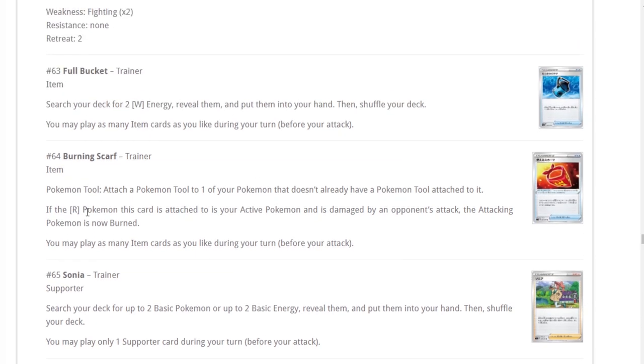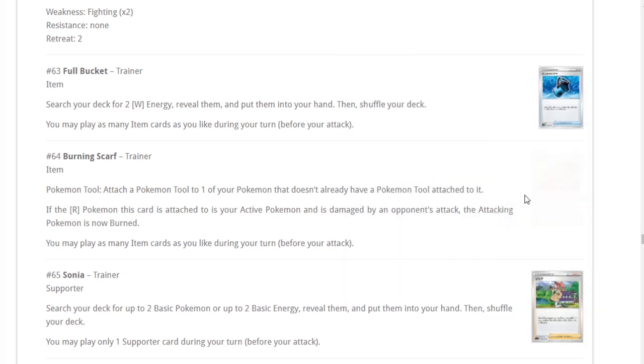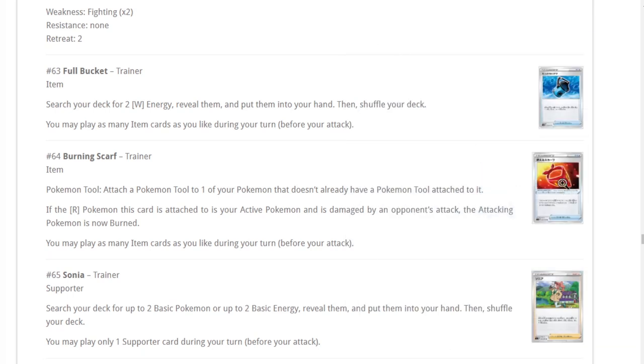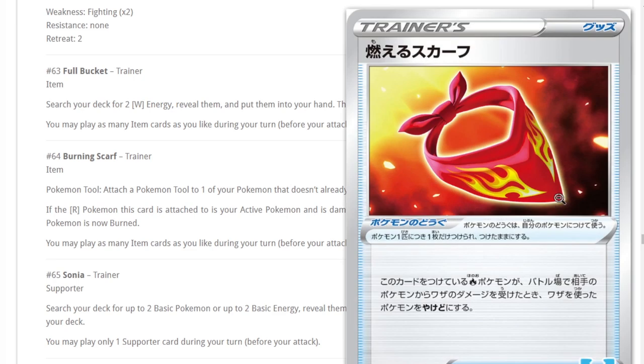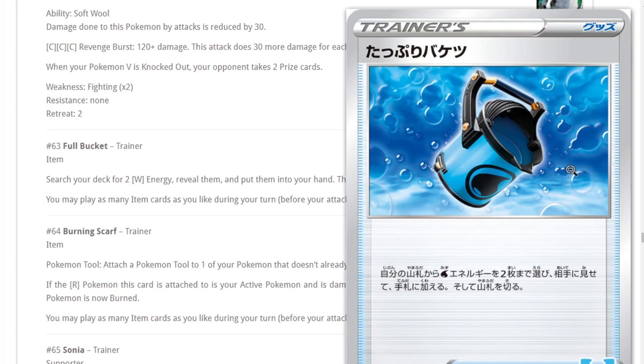Burning Scarf — if the Fire Pokemon this card is attached to is your active Pokemon and is damaged by an opponent's attack, the attacking Pokemon is now burned. I don't think Fire needs this; I'm not super sure it fixes many damage numbers. It's nice to essentially hit them for 20 more damage every time they hit you, but I'm not really interested.